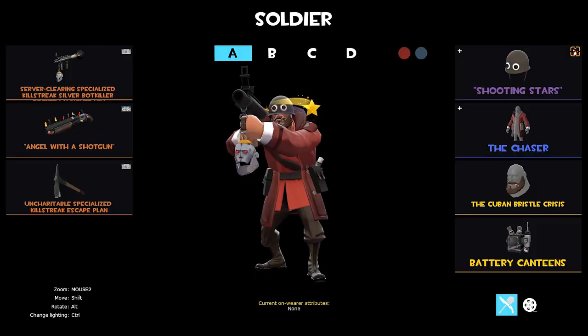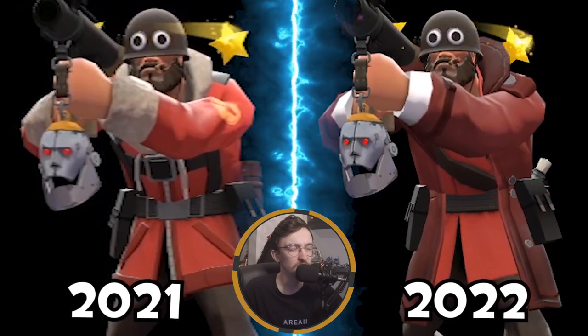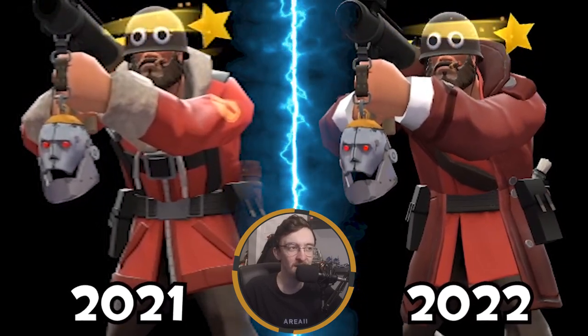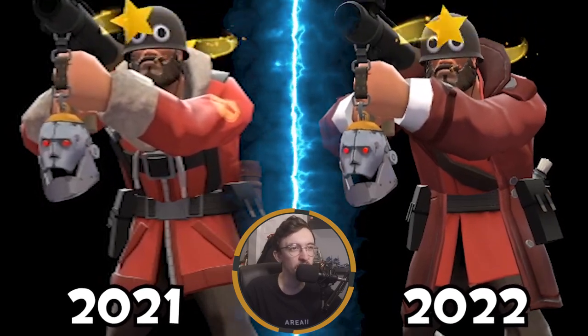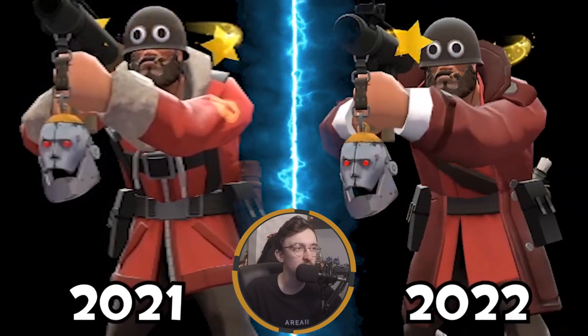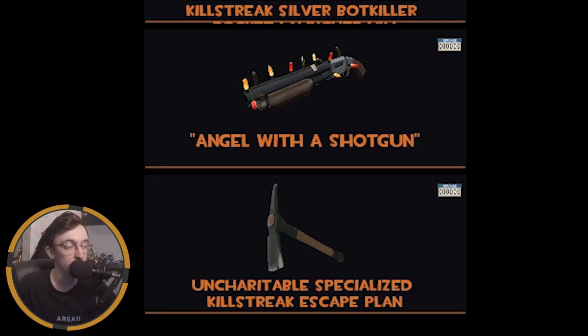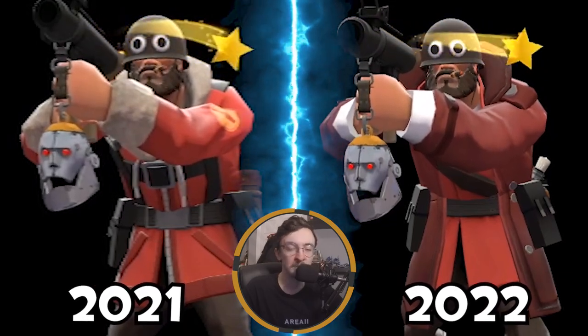With the Soldier, this is the main loadout — it will have changed since last year. The Chaser coat is one of my favorite cosmetics of the year, just a lovely Soldier coat. We've got the Bot Killer Rocket Launcher with a godlike killstreak, the festive shotgun which I've had for a very long time, and the Escape Plan because it's my favorite Soldier melee.